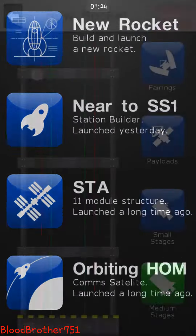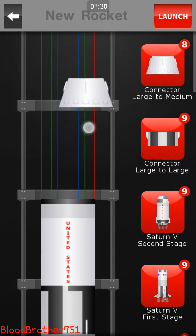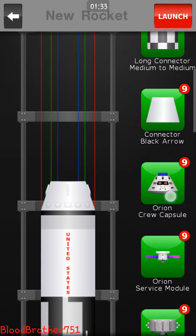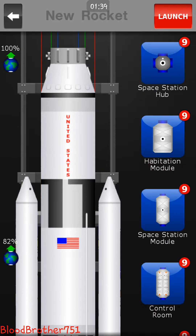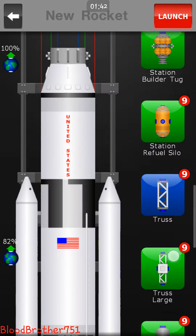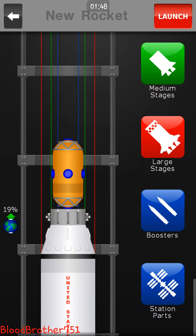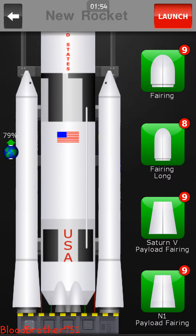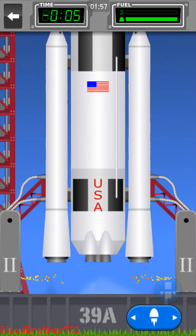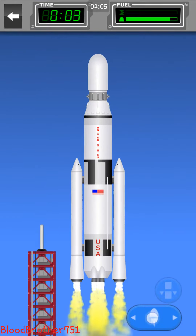First thing we need to do is get the setup. The refuel silo is right here — station refuel silo. It's pretty big, it's medium, it weighs a ton, more than a ton actually. This is what we're going to be taking up to space. So let's get ready to launch. T-minus 20 seconds. Five, four, three, engine start. One, booster ignition and lift off. Power clear.